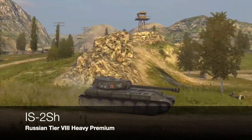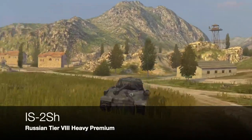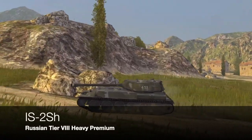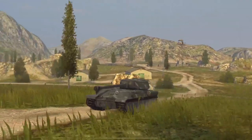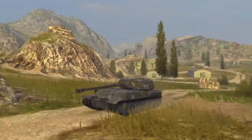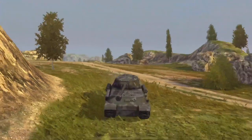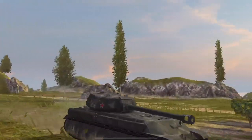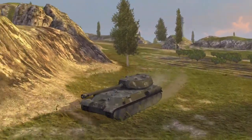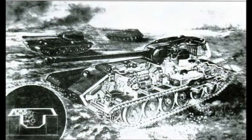Its fantasy counterpart is the IS-2sh, a Russian tier 8 heavy tank. Not only does it wipe the floor with the IS-2 at tier 7 in DPM, penetration, rate of fire, reload, velocity, and aim time - it's also completely made up. It's a fantasy tank; in real life it was just somebody's idea and they drew a picture. The designer's name was Shashmurin, which is why it's called 'sh', and that drawing is the only known picture of the IS-2sh.